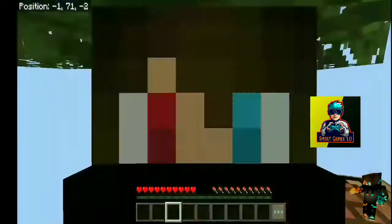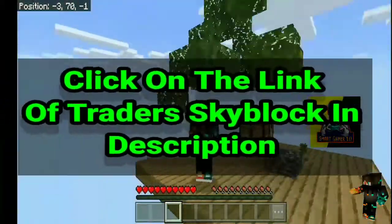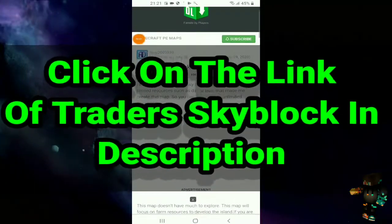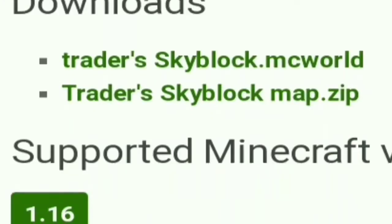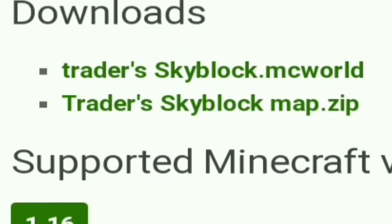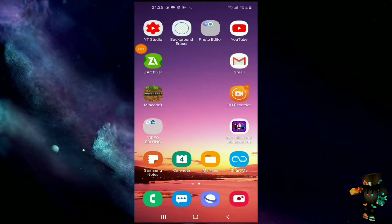So guys, it's already morning and I have told you the downloading process. Now go to the description and click the link. Then you will reach this page and scroll down. Then you will see this: TradersSkyBlock.mcworld — this is an easy link. Then you will download it.